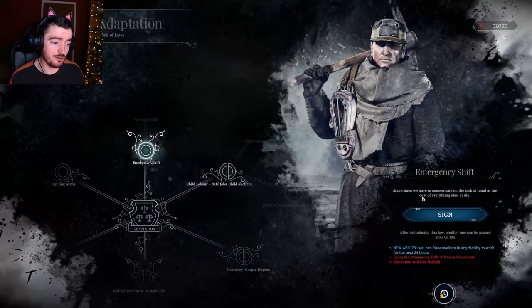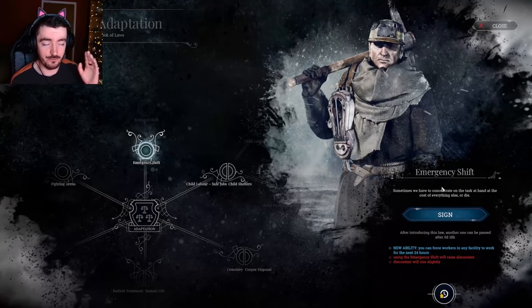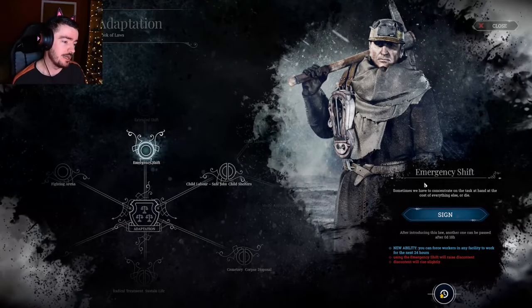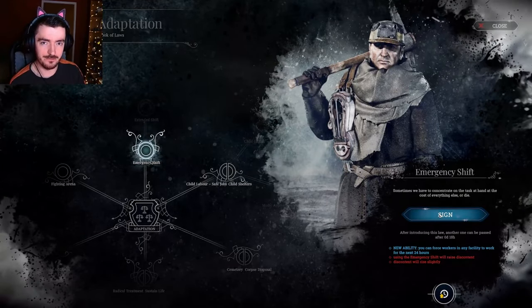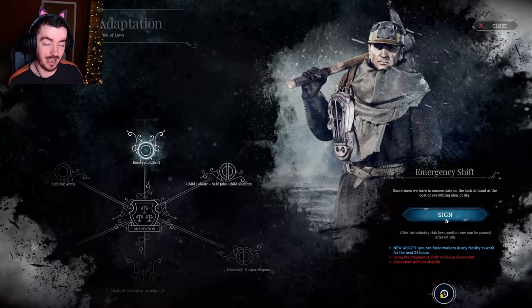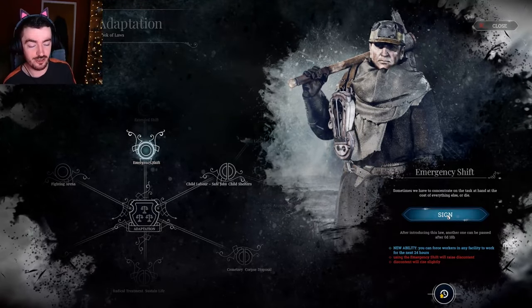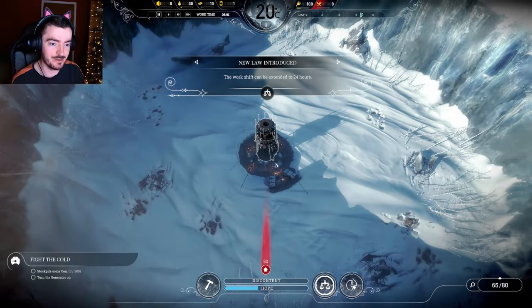The first thing I'm going to do - I'm going to jump straight in and do the emergency shift law. I would do this literally before the game even begins, just because this unlocks some fantastic other laws behind it that are really, really strong. I wouldn't use the emergency shift that often because it's awful. It's even in these conditions - I would only make someone work an extra 24 hours if I absolutely had to. And it's not make them work 24 hours from now - it's 24 hours from the point you hit that button. If you wait till a minute before their shift, they will work the next 24 hours. It's awful. But we're going to sign it anyway, because we're terrible people.